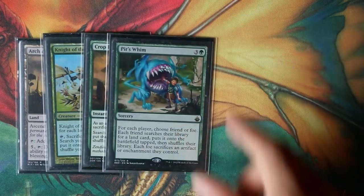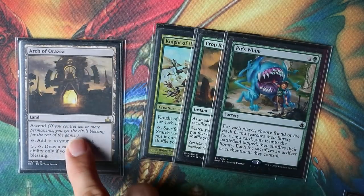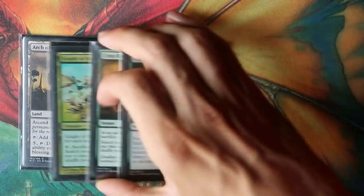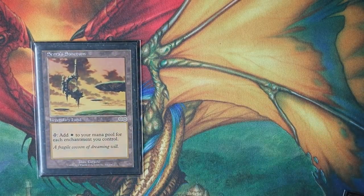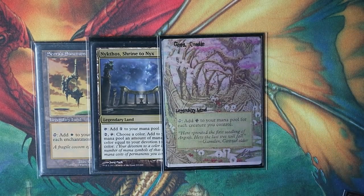We need to put an enchantment aura onto the fetched land afterwards so Estrid can infinitely untap it. We also have Tolarian West and Sylvan Scrying. Having a lot of land fetches isn't bad in a green deck, because we have Serra Sanctum which taps for a lot of mana in an enchantment deck, plus Nykthos, Shrine to Nyx, and a proxy Gaia's Cradle. So we have six cards currently that could win the game through the land route.